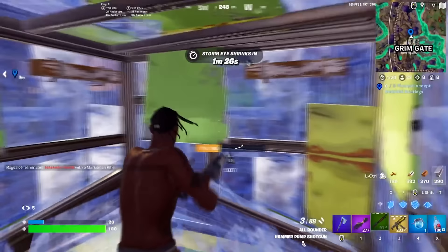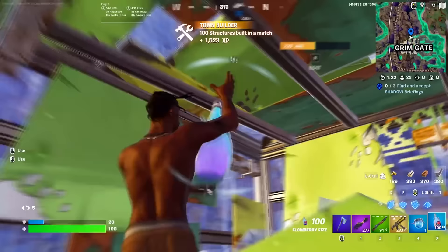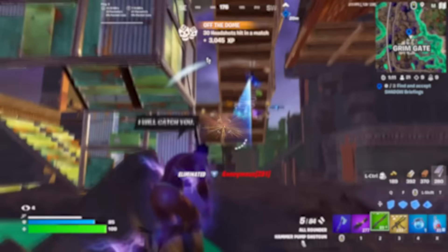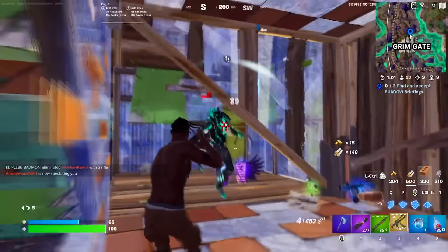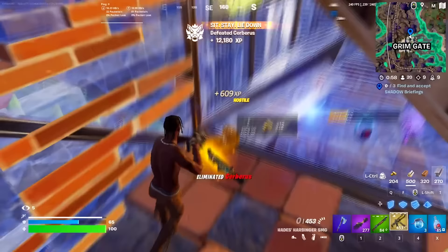Next I want to briefly cover the map changes — how you can master the new map, find the right drop spot, and consistently survive off spawn, which is a major issue for a lot of people especially in ranked and tournaments. A bunch of new locations just came out: Mount Olympus, Grimgate, the Underworld, and Brawler's Battleground, plus biome changes and other small unnamed spots. Those POIs are going to be the main changes everyone's talking about.